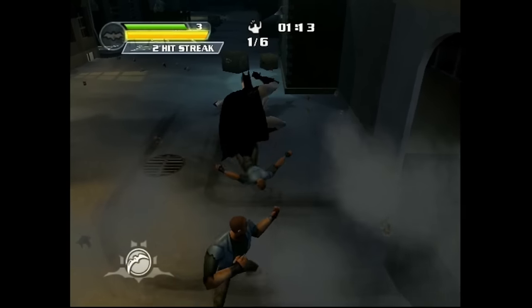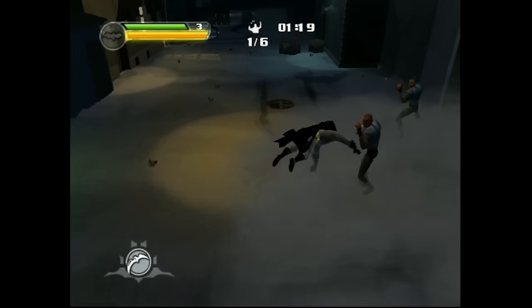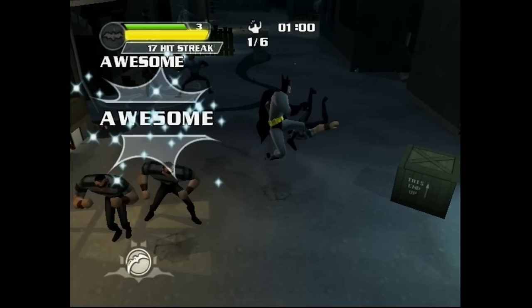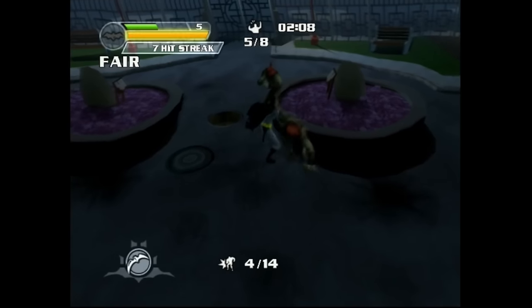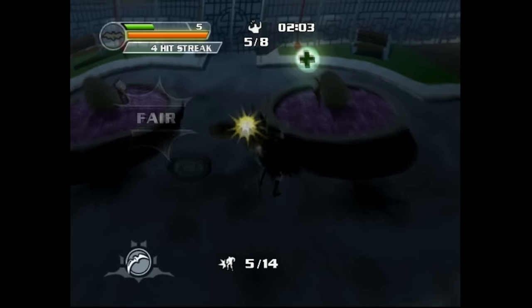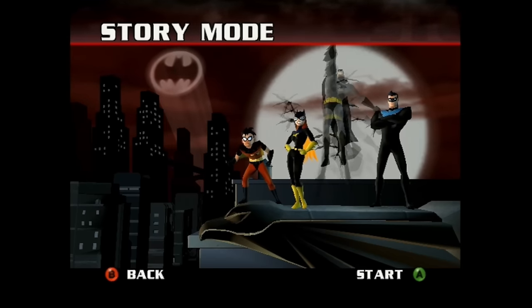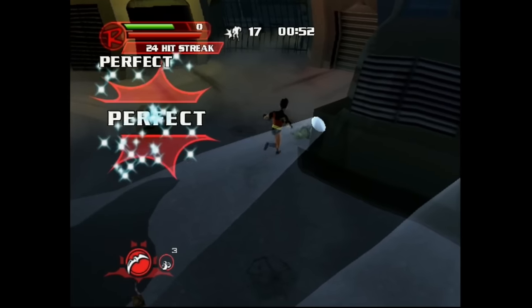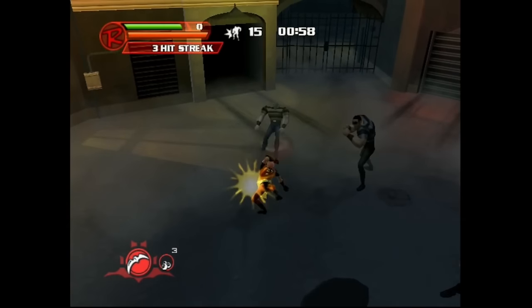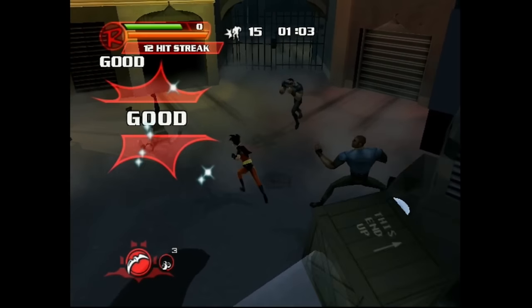The next game on the list is Batman Rise of Sin Tzu, a beat-em-up game developed and published by Ubisoft. It was first released on Xbox and PS2 on October 16, 2003, with a later release on the GBA and GameCube. This game is based off of the New Adventures of Batman animated TV show and features a selection of characters to play as, including Batgirl, Robin, and Nightwing, each with their own set of moves. This adds a much-needed variety to the game as Rise of Sin Tzu is very simplistic in design. It's a 3D beat-em-up where you progress through long corridors, rescue people, and battle the bad guys.